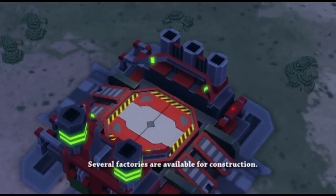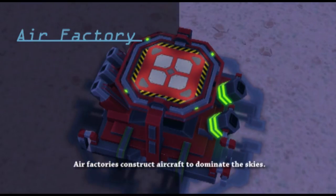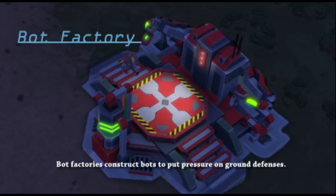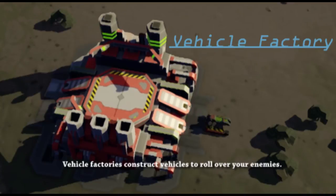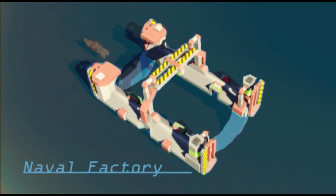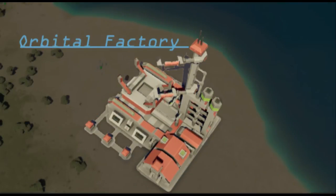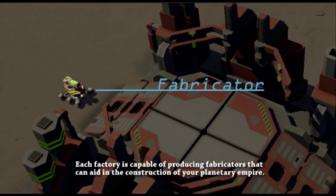Several factories are available for construction. Dirt factories construct aircraft to dominate the skies. Bot factories construct bots to put pressure on ground fences. Vehicle factories construct vehicles to roll over your enemies. Naval factories construct ships to conquer the seas. Opernal factories launch starcapes into the sky to provide support from space.